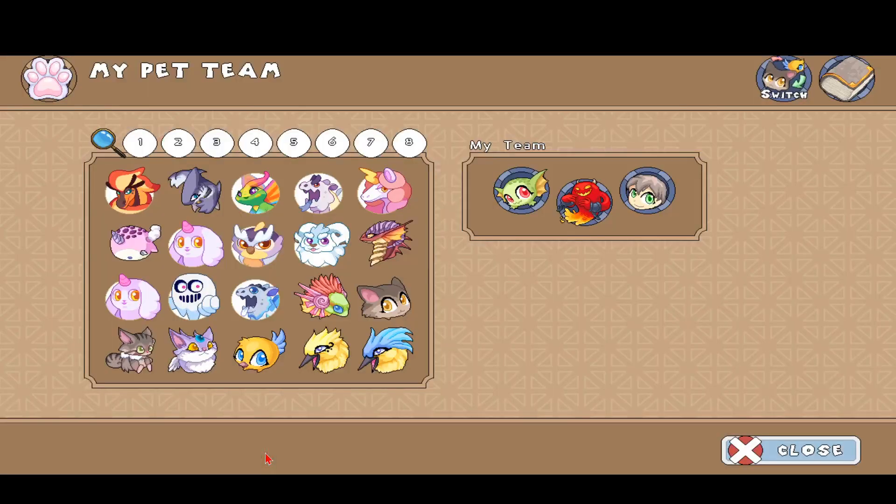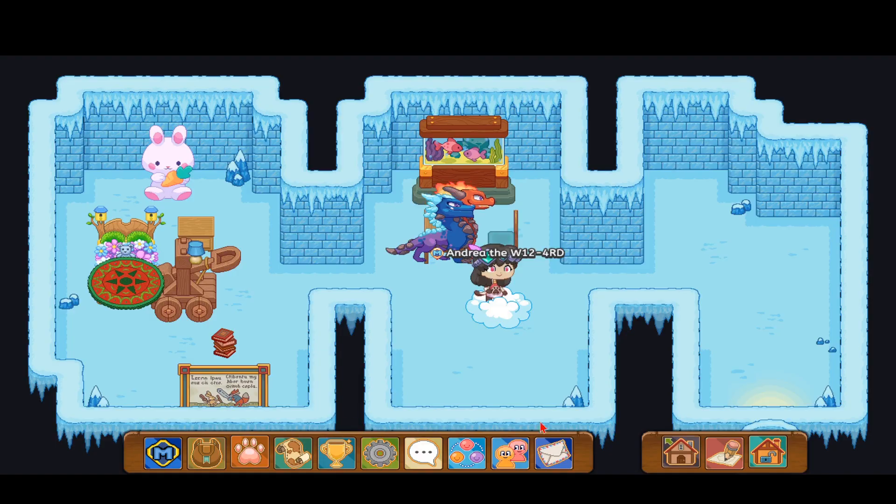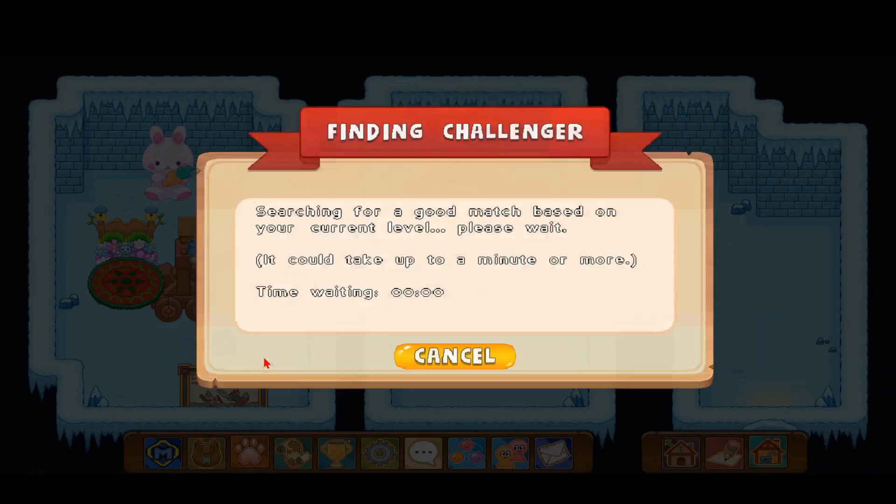Let's go ahead and start battling. I have Magneesh to round out the team along with him — I like to call him Mags as a nickname — so let's go ahead and find a challenger.